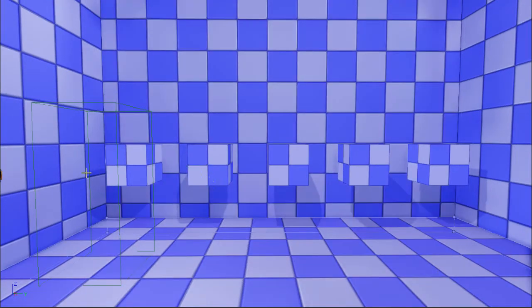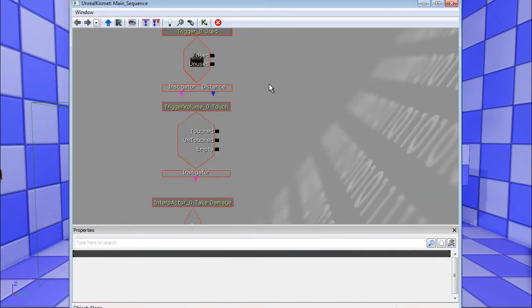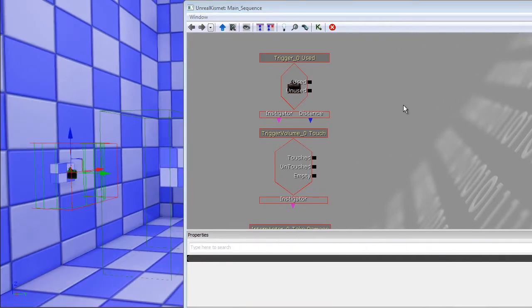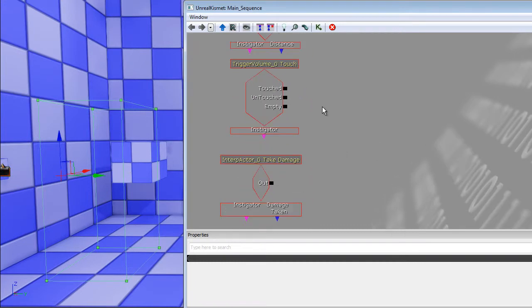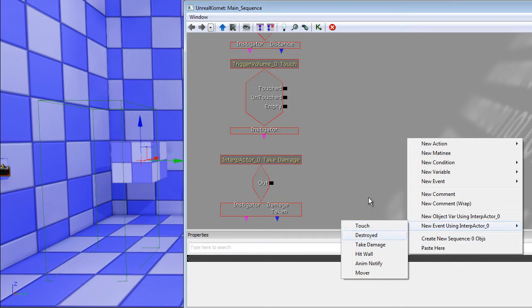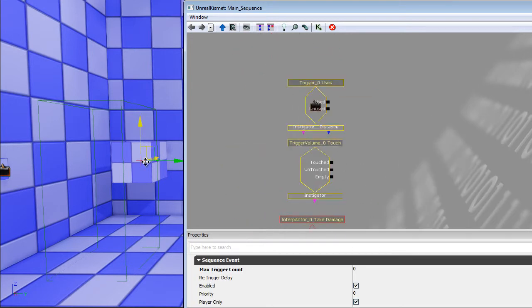I thought the shooting triggers work best for this video because firing is more obvious. For the use trigger you click the trigger, then new event using. The touch one is just new event, then touch. But the one I'll be using today is interp actor take damage — new event take damage.